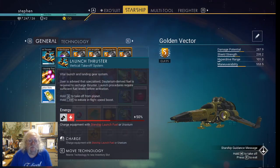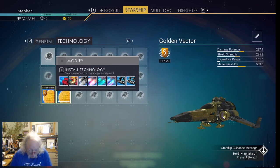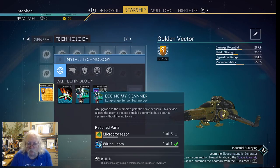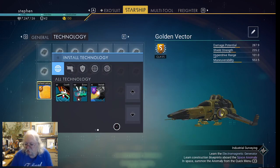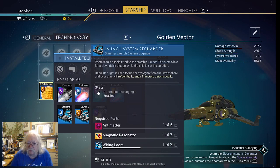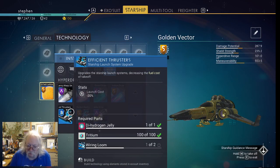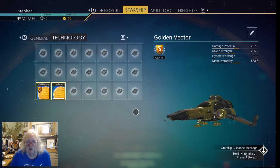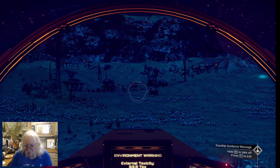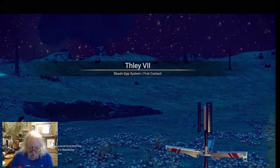Before I exit, I'll just make sure I have launch thruster stuff. I remember I bought some technology and I never did install any of it — like all these different drives, and even more importantly the scanners, the instability drive. I need a warp cell for that. But there was more: the launch charger — I need some stuff for that — and the efficient thrusters. I need another wiring loom. So let's keep those in mind, especially the launch thruster recharger, because it's annoying to always have to check that I have sufficient launch fuel.